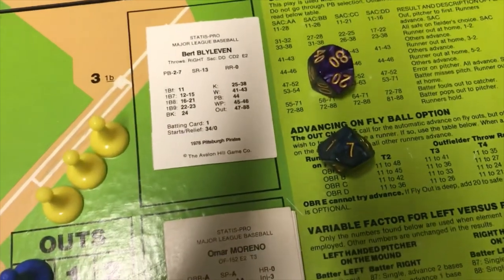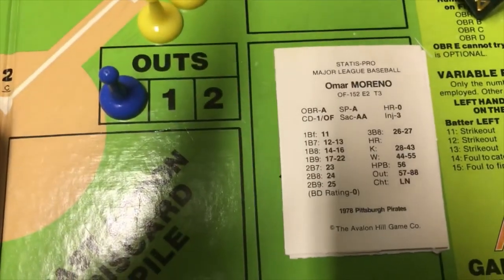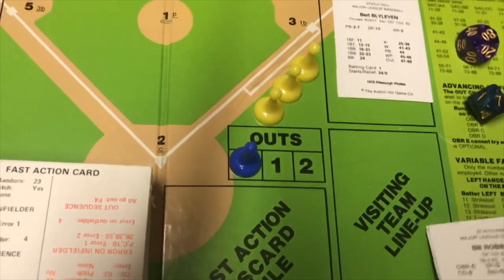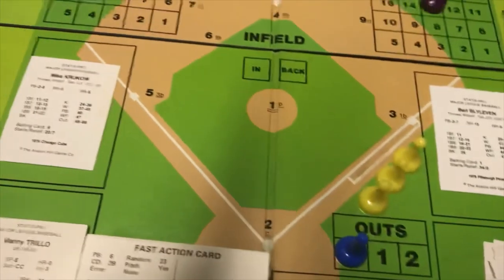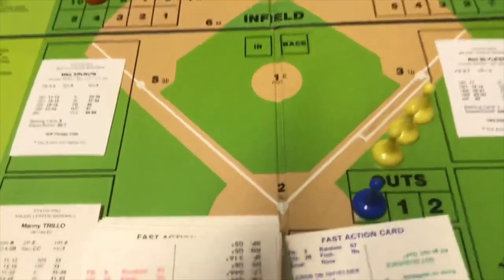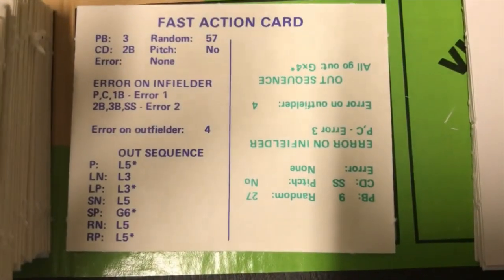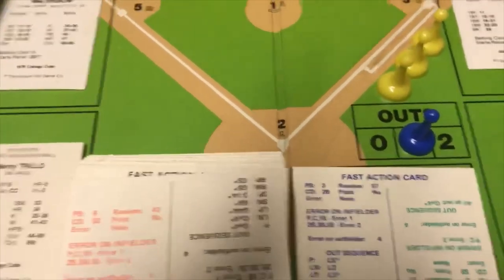Now we roll the two ten-sided dice and it comes up as 87, which falls on Omar Moreno's card and is an out. We then go to the split deck, and the split deck reading is L3 — a line out to the first baseman. Moreno is out, that's one down.